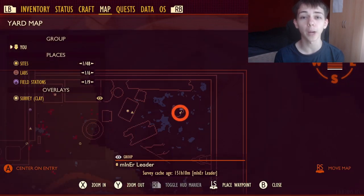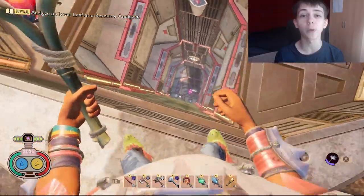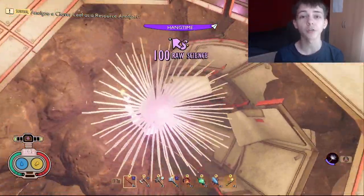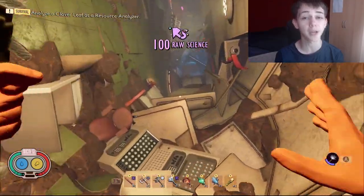Head over to the stump area of the map and you'll find that this door is now open. Drop down, but be careful because you can die of fall damage. I recommend you bring a glider or equip the Daredevil mutation.